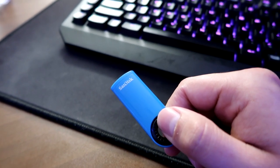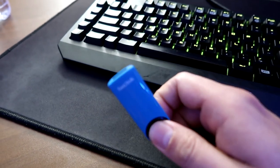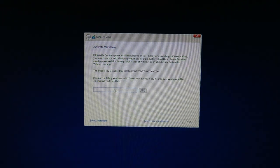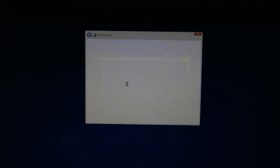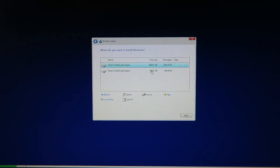Plug the flash drive into the PC, turn it on, and it will go to the Windows setup screen. Select 64-bit, load the files, hit next for US, then install now. If you have a license key, enter it — if not, say you don't have a product key and select Windows 10 Home. Accept the terms and agreements, then choose custom install Windows only. Select your SSD to install to — install it to the SSD, not the hard drive.